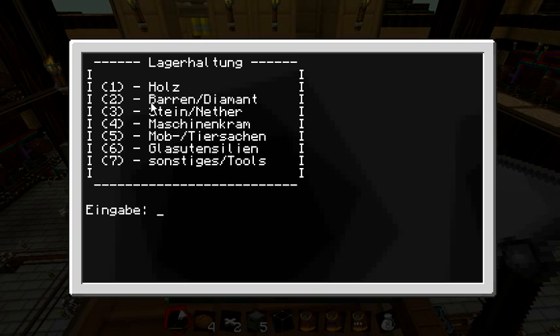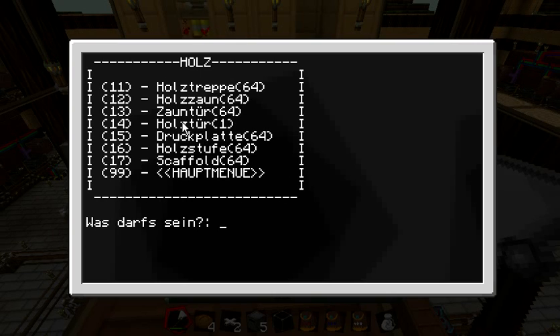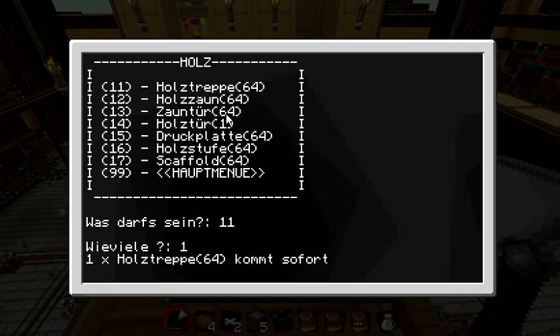We have this user interface where you can choose what you want — ingots, wood, stone, or machine stuff like carbon plates and different glasses. We just pick wood. You push the button and you see all the wood you can access. The first 10 items show up; if you push return you get another 70 — wooden stairs, wooden door, pressure plate, whatever you want. I'll pick the stairs and take about one stack.